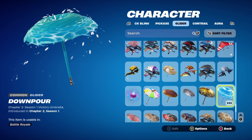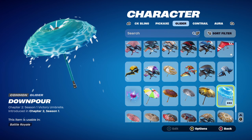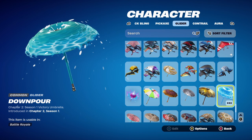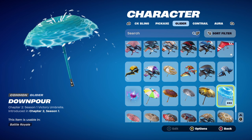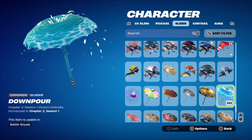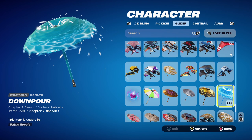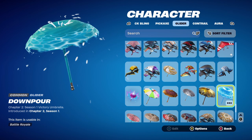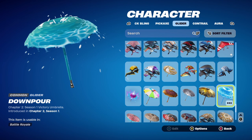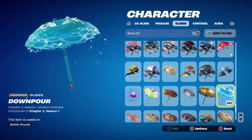The umbrella I'm using is Downpour, a Victory Royale Umbrella from Chapter 2 Season 1, but you can use Korra's Glider. I don't have it unlocked yet — you have to hire characters or revive teammates. I'm using this for the water theme because Korra in the show can bend water, earth, fire and air, so you can use anything fire, water, or air related.